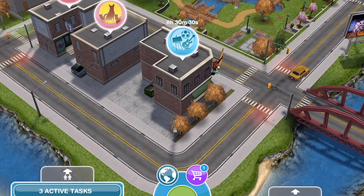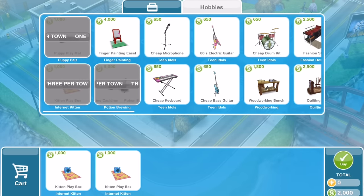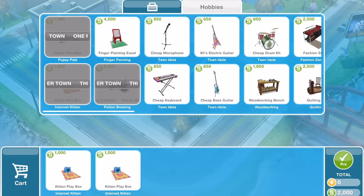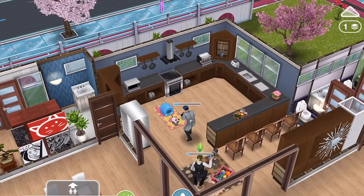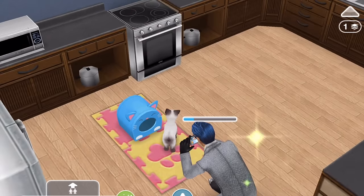Doing the Kitten Hobby is very similar to the Puppy Hobby. You first need to get a kitten from the pet store, then go to the Hobbies and Careers store, select the Hobbies tab, and purchase the Kitten Playbox for 1,000 simoleons. From the beginning, you'll be allowed three kitten playboxes in your town, so you can have three sims working on this hobby at the same time. You can also send a fourth sim to a neighbor's town to work on the hobby there.